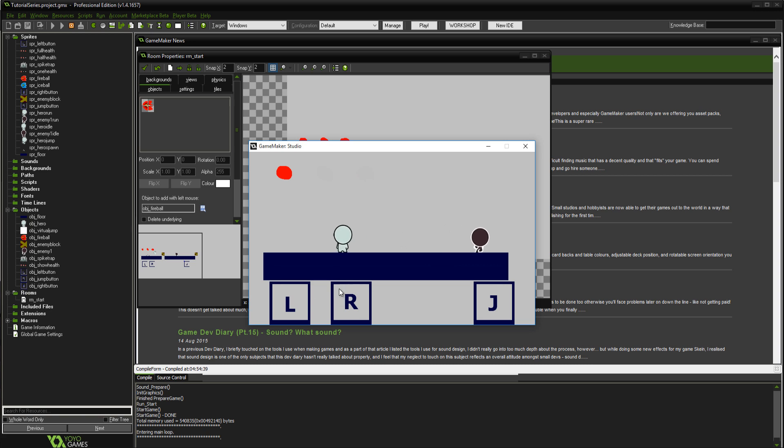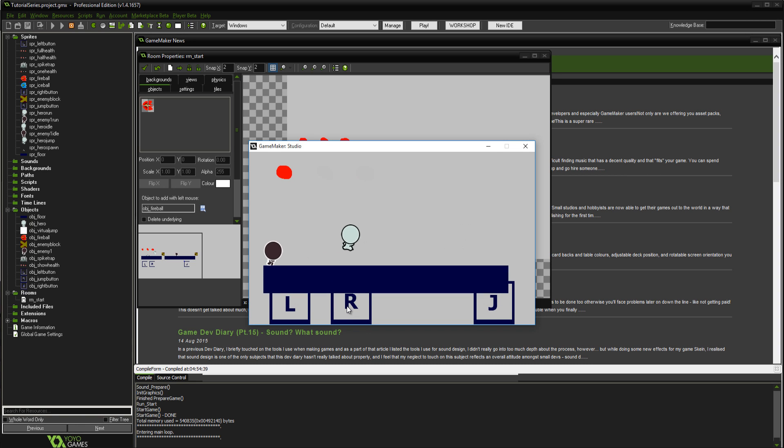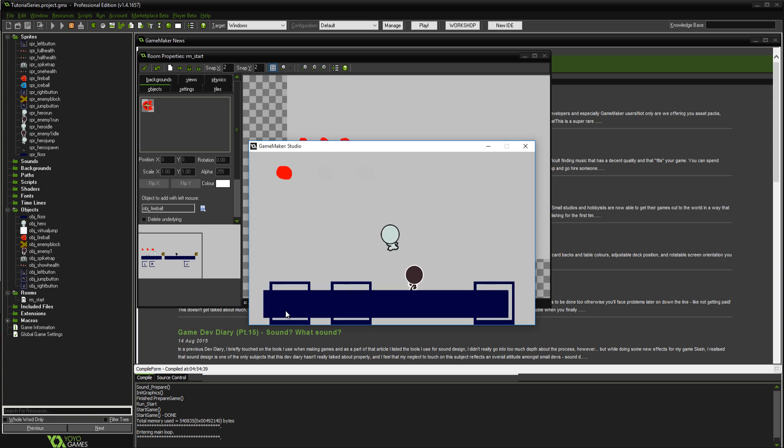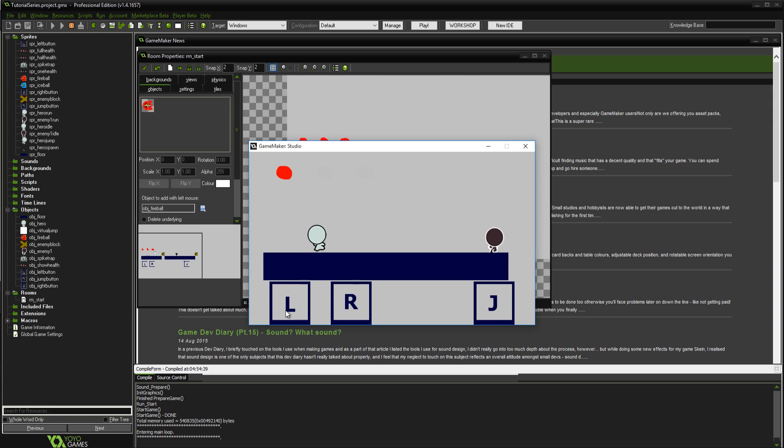That's the basics for making a starting enemy. In the next video we're finally going to do pickups — I've already got that video ready. Thanks for watching guys, see you in the next one.